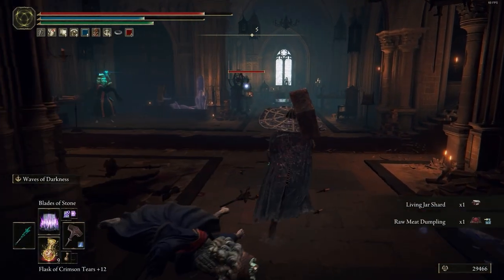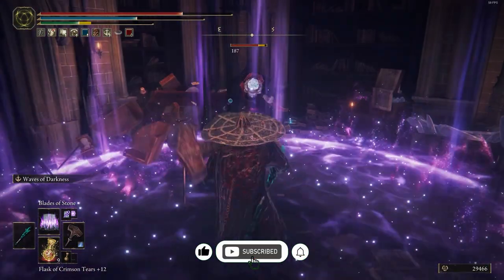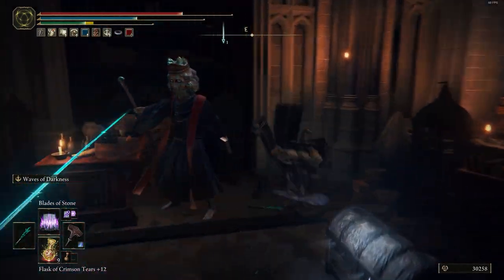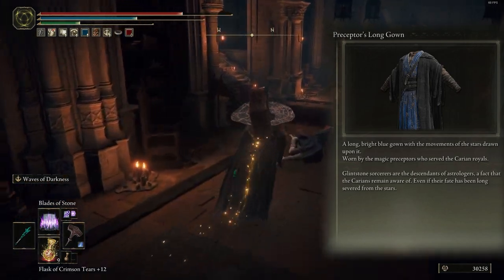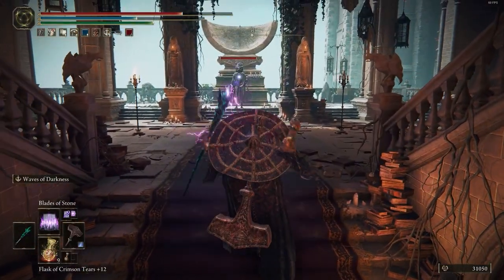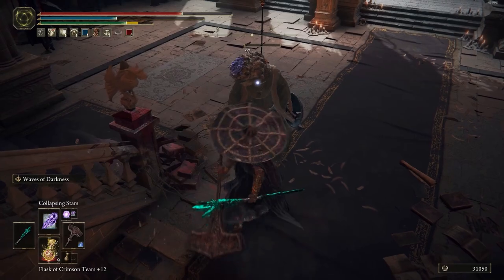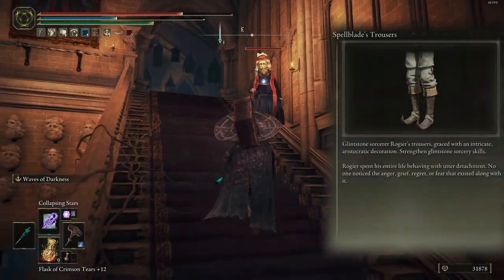Now time to show the armors — don't forget to subscribe and like. The head is Preceptor's Big Hat to increase mind at the cost of stamina. The chest is Preceptor's Long Gown. For arms, I use Death Knight Gauntlets because they have good armor for this set. And for legs I choose the Spellblade Trousers because of the strength and Glintstone Sorcery skill bonus.